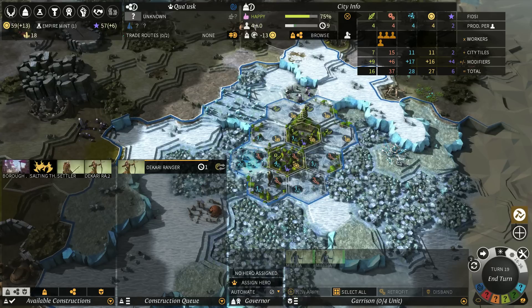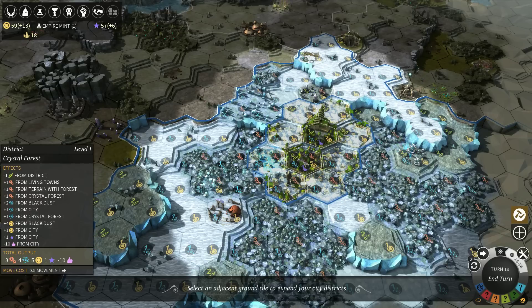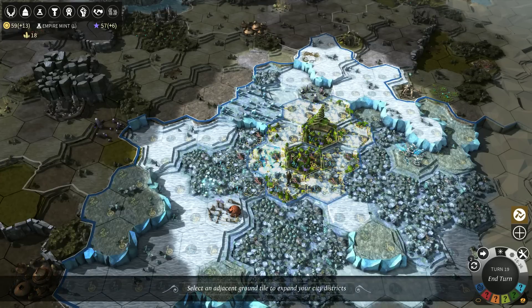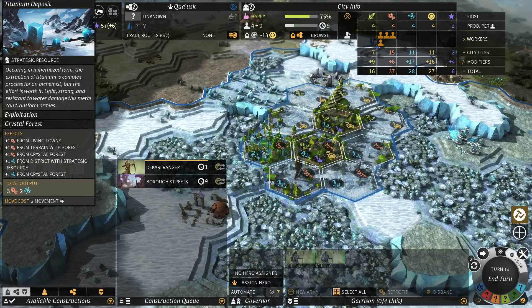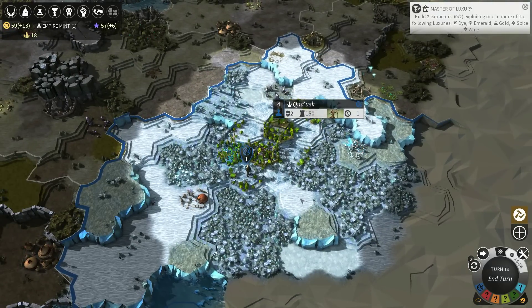We could actually build another burrow because we're already at 4 pop — so that might not be a terrible idea. Building it here would give us so many extra tiles. Plus 15 happiness per level on city tile — I'm not 100% sure what that means. It's a lot of production for this thing, but I'm really tempted to build it — that's just so much extra stuff. The burrow can be used as a resource extractor, and this tile here is a titanium deposit, so we can start extracting titanium every turn. We don't actually have any titanium right now — I spent it all upgrading our hero.